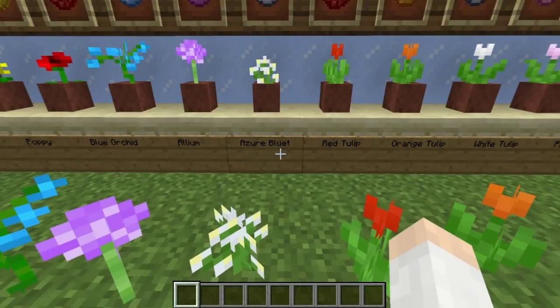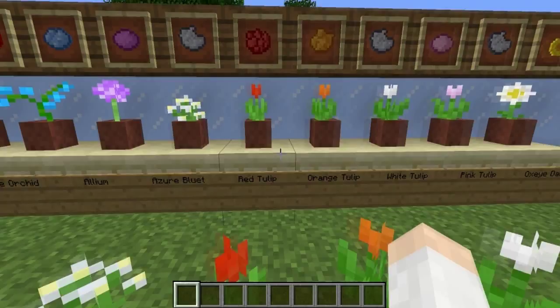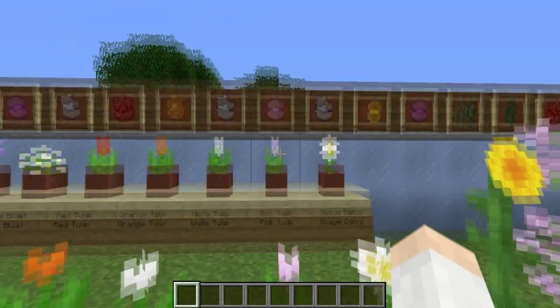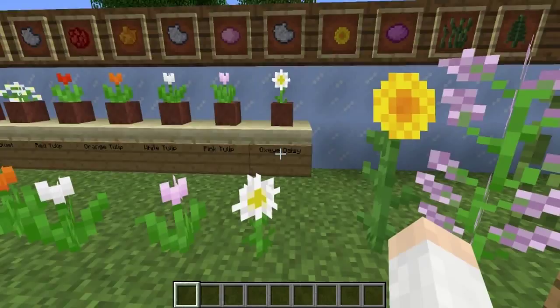Next up, the azure bluet has yellow and white coloring and yields light gray dye. Then we have four types of tulips: red tulip, orange tulip, white tulip, and pink tulip. The red tulip yields red dye, orange yields orange dye, white yields light gray dye, and pink yields pink dye.